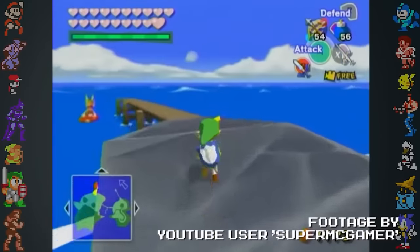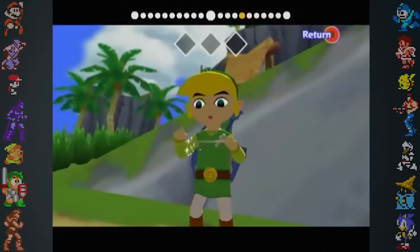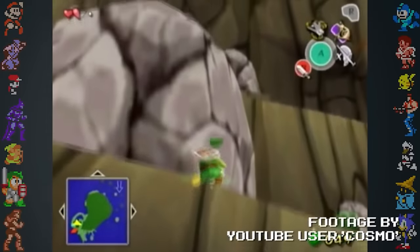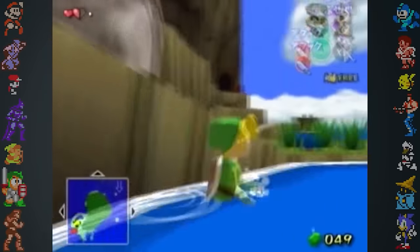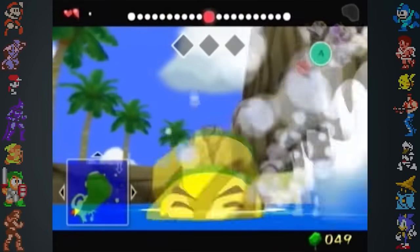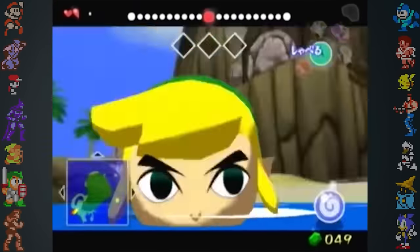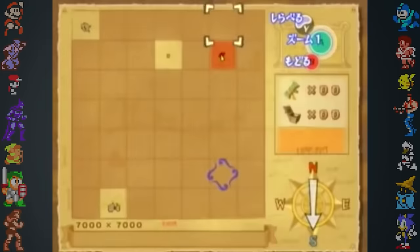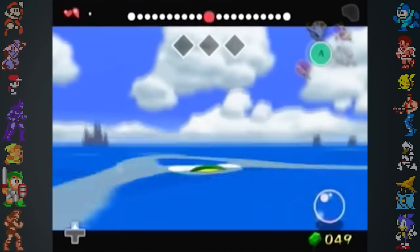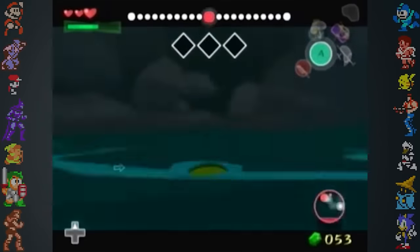Using a glitch in The Wind Waker, Link can actually swim faster than the King of Red Lions. If the player pulls out the Wind Waker while being forced off a ledge, Link will bring out the Wind Waker while falling — known as the Wind Waker dive. If the player cancels out three frames before hitting the ground, they'll still be using the Wind Waker when Link lands but the game will act as though it's in the middle of normal gameplay. If the player brings up the Wind Waker again, the camera will lock in place but Link will still be able to move. Hopping into the water and pressing up-left or up-right will cause Link to rapidly rotate, and releasing that direction causes Link to move backwards with all the momentum built up. Since the programmers didn't plan on Link swimming backwards, the only limit is his air supply.